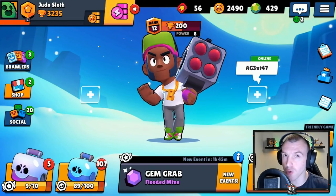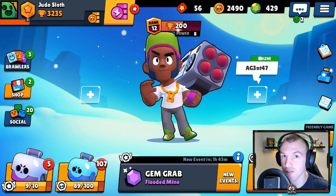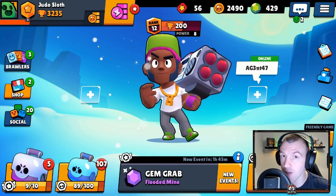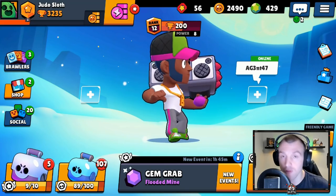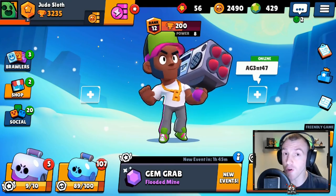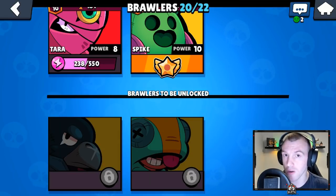What is going on guys, Judo Sloth here and welcome to the second episode of the Brawl Stars Let's Play to Max. What we're going to be doing today is using Brock, one of my favorite brawlers right now. I recently unlocked the Boom Box Brock — let me know down in the comments if you did — but for the first half of this episode we are going to be trying to unlock those two legendary brawlers that we need: Leon and Crow.